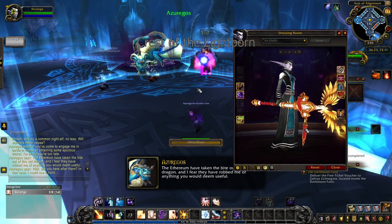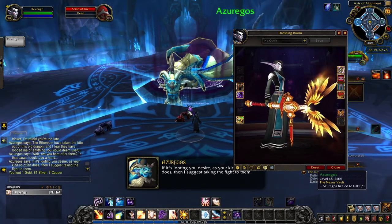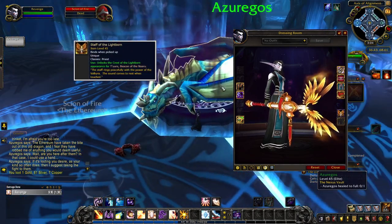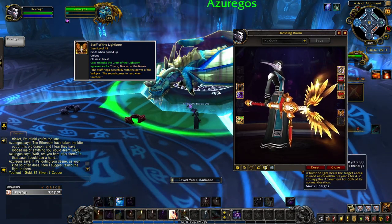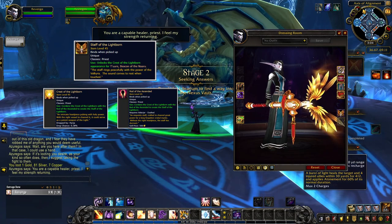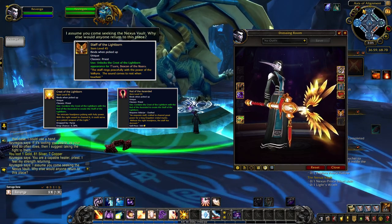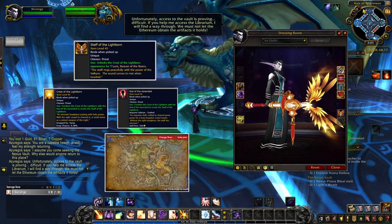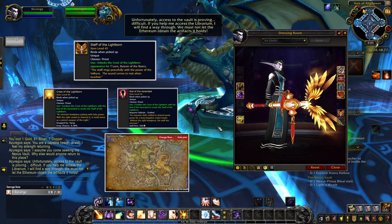The hidden artifact appearance for holy priests is Crest of the Lightborn — and finally a more unique appearance for Ture. You unlock this appearance with the item Staff of the Lightborn, which is created by combining Crest of the Lightborn and Wrath of the Ascended. Crest of the Lightborn drops from Hirdja in Halls of Valor with a 0.4% drop chance. And Wrath of the Ascended is bought from Valdemar Stormseeker, but only once you're exalted with the Valdisjar. Once you combine the two items, you get the Staff and unlock the Crest of the Lightborn appearance in gold.